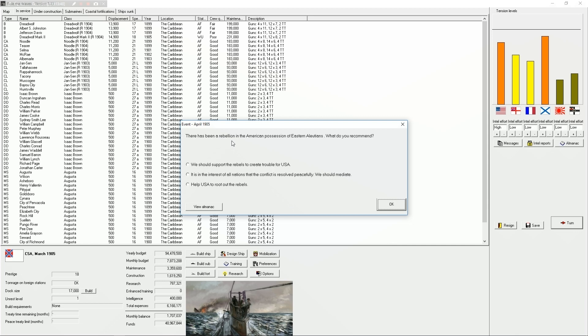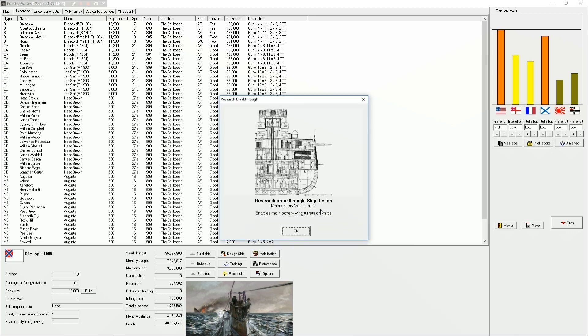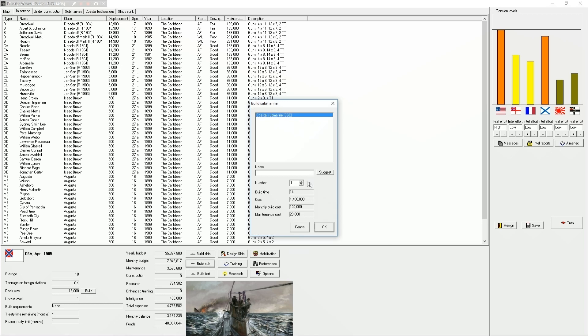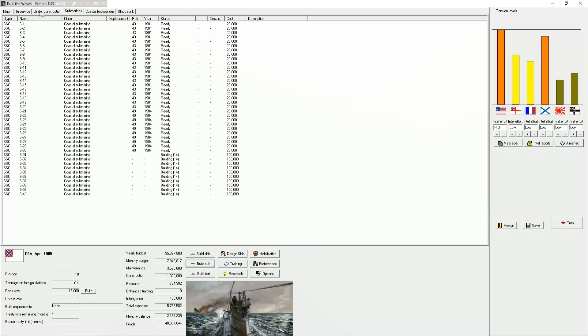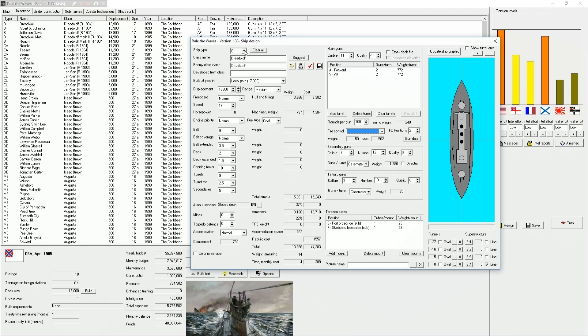There's been a rebellion in the American possessions of the Eastern Illusions. Do we want to poke the US and go to war? I can't take any more prestige hits. Let's go to war with the US - I mean this might be a stupid idea but I'm just itching for conflict right now. Main battery wing turrets - nice. We're right there but we're not at war yet. We've got a lot of money to work with right now. We're gonna keep going whole hog on submarines.